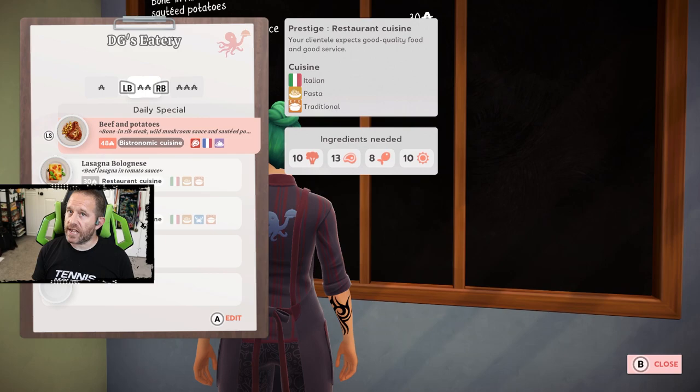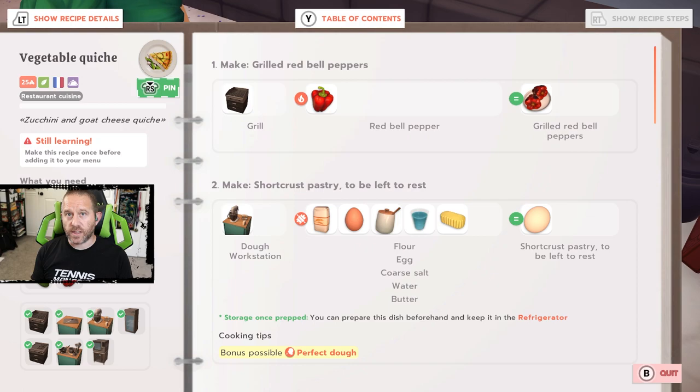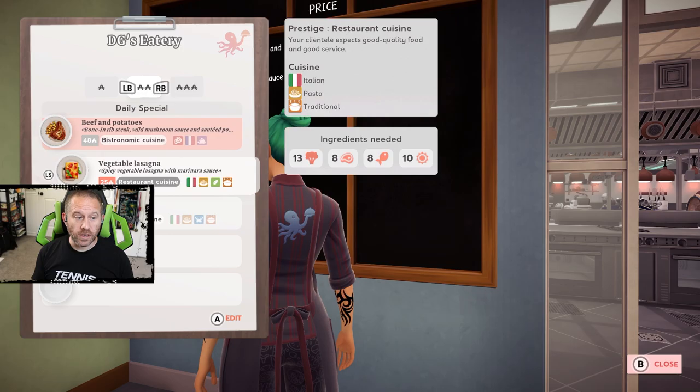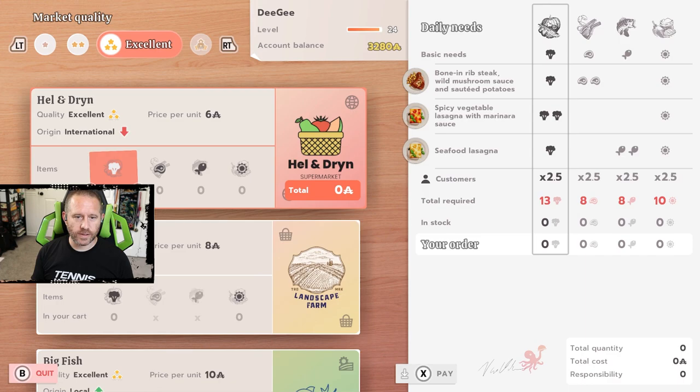One thing that's definitely going to save me some time today is I'm not doing any restaurant layout adaptations - no changes in that department. The game also just experienced an update, and the other recipe we learned - the vegetable quiche - it says it's still learning. We absolutely 100% completed it; we completed four of them. That's going to add to my troubles for the day because I actually have only the one new recipe ready to go, and I spent half the morning looking for it because it should have been there and it wasn't.